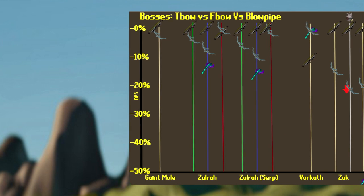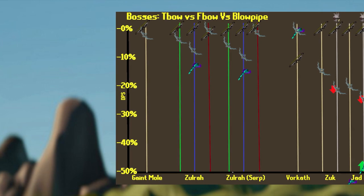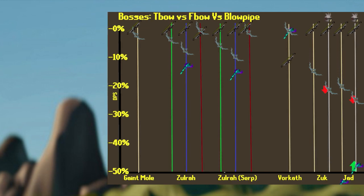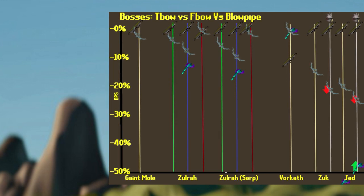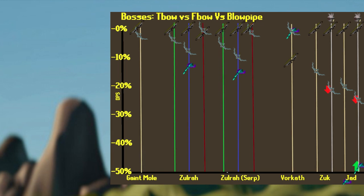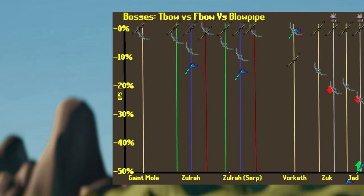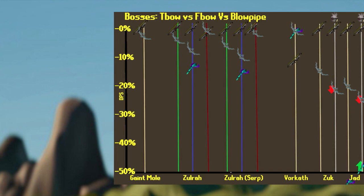Next up, we're going to be taking a look at Jad and Zuk. For Jad, the best in slot is the T-Bow — no surprises there, roughly 20% better than the F-Bow. However, when comparing the F-Bow to the Blowpipe, it completely blows the Blowpipe out of the water. It's 30% stronger to use the F-Bow with the set over the Blowpipe, so the gap between the Blowpipe and the T-Bow has definitely been filled. As for Zuk, you obviously can't use the Blowpipe there. Comparing the T-Bow and the F-Bow, the T-Bow is better by roughly 15%. If you're going for your first Infernal Cape and you can't afford a T-Bow, the F-Bow is probably a good option. The Armadyl Crossbow might be better if you get really lucky with specs on Zuk, but otherwise the Bow of Faerdhinen is going to have more DPS overall.